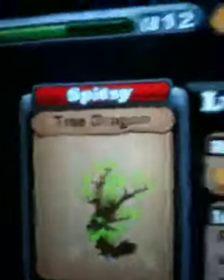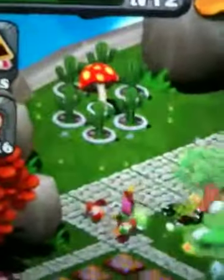In my cold habitat, I got Frosty, so he's pretty cool. In this habitat I've got Flyer — he's a Flower Dragon. I got Smarty — he's a Poison Dragon. Spitsy — he's a Tree Dragon, and Greenster, who's in the Coliseum.